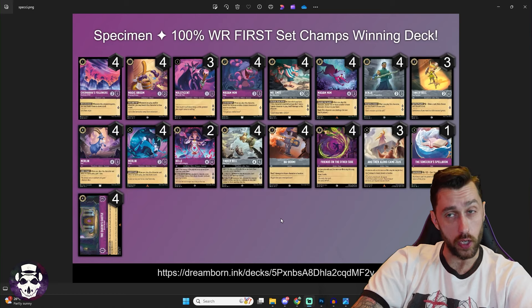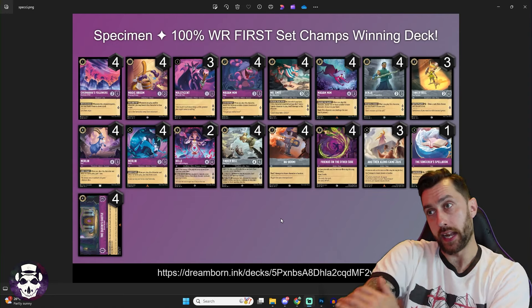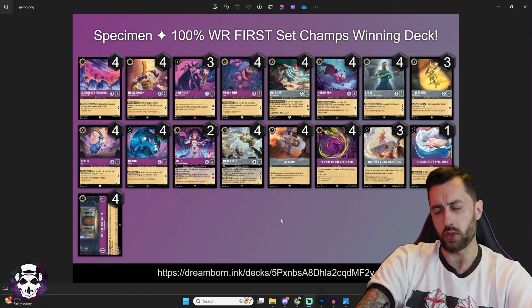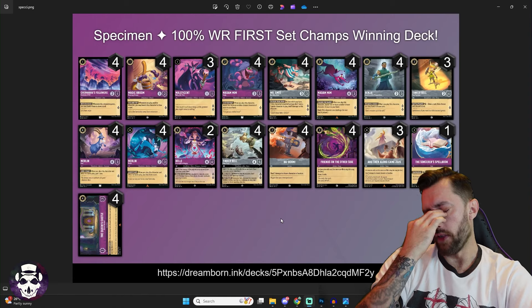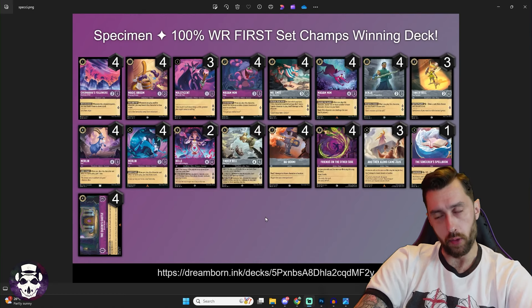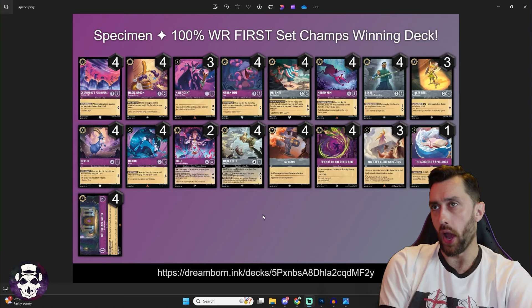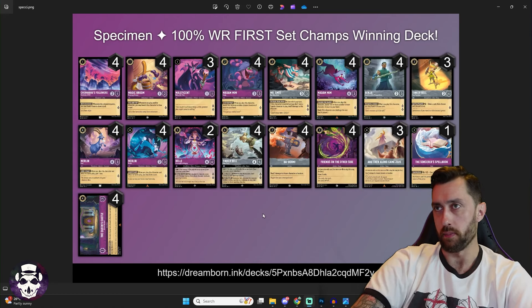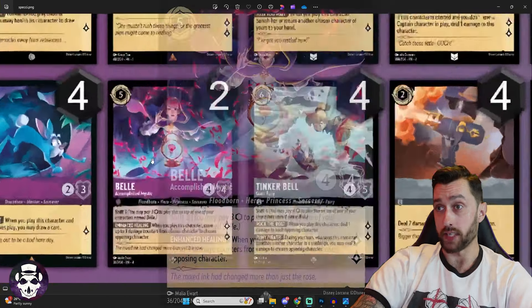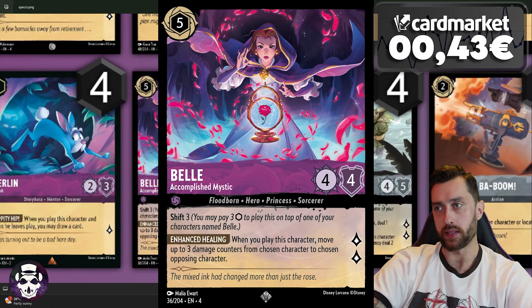Moving on to Amethyst Steel decks — a very strong deck right now, especially into Ruby Amethyst. This was my only loss of the day at the media set championship in round four. Me and Speci were both the only three-ohs, and he'd gone completely undefeated while I'd dropped a couple of games. He two-owed me and then it would have been us in the finals, but I had to leave because the event had overrun. I think he probably had my number that day. This deck list was sent to me by a viewer who found Speci's list from Dreamborn.